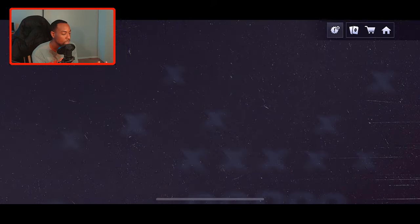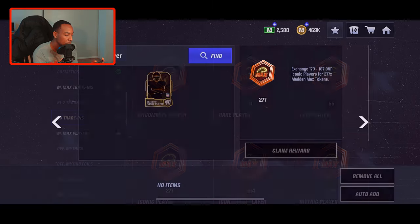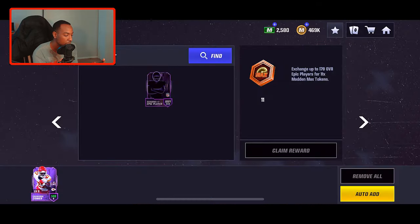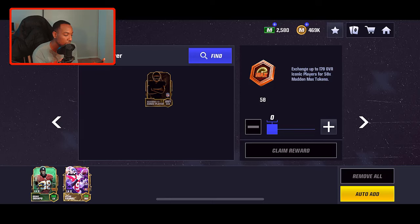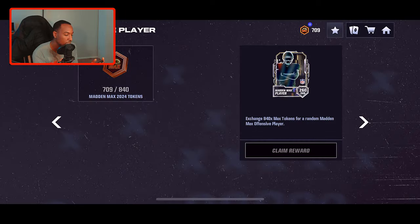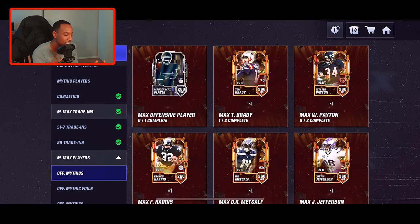We have a couple of iconics we could throw into our Madden Max sets. Let's go over to trade-ins, season eight — we don't have any season eight epics or rares. We'll go to season one through seven, go to epic — we have one that gives us 11 tokens. Down here we have two iconics we can throw in. Claiming reward gives us another 116 tokens. To get a random offensive mythic you need 840 tokens, so we just need about three more iconics.